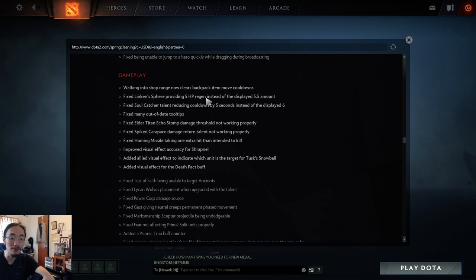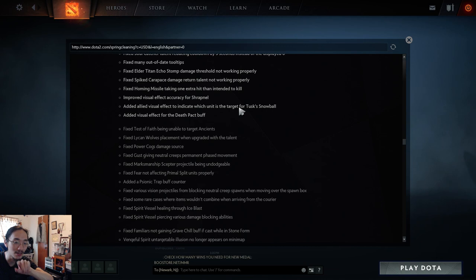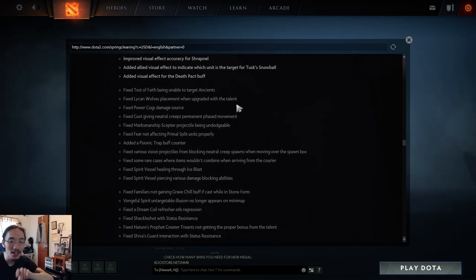Fixed Elder Titan echo stomp damage threshold not working properly. Fixed Bristleback carapace damage return not working properly. Fixed Homing Missile taking one extra hit to kill than intended. Improved visual effect accuracy for Shrapnel. Added allied visual effect to indicate which unit is the target for Tusk's Snowball — allies can now see who you're snowballing to, while enemies still can't.